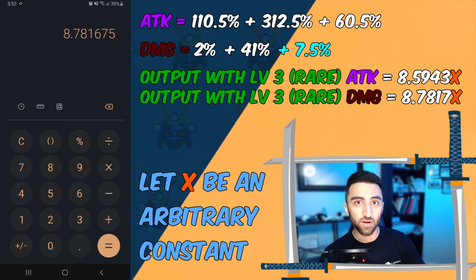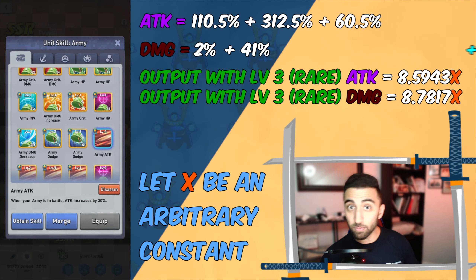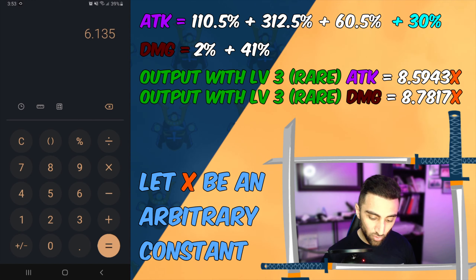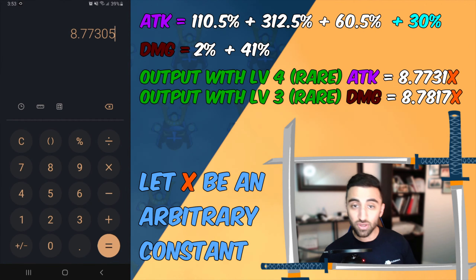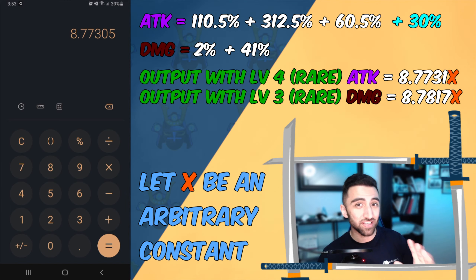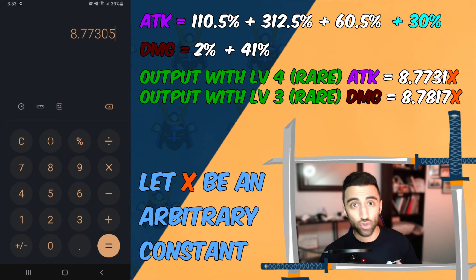The smaller DMG bonus is giving more final output than the larger ATK bonus. Now let's do a challenge: what if we compare level 3 DMG increase to a level 4 ATK skill? Level 4 ATK gives us 30%. So we take our original ATK multiplier of 5.835 and add 0.3, getting 6.135, then multiply by the existing DMG multiplier of 1.43 — that gives us 8.77305. That is actually lower than what we got with the level 3 DMG skill. That means level 3 DMG increase is better for my account than even a level 4 ATK increase. That's crazy — but you have to do your own math, and if you don't understand how, let me know in the comments and I'll help you out.